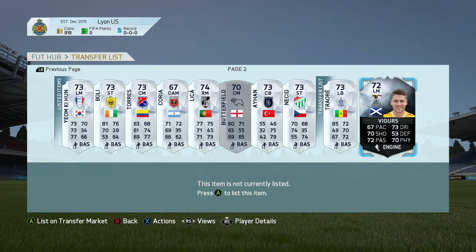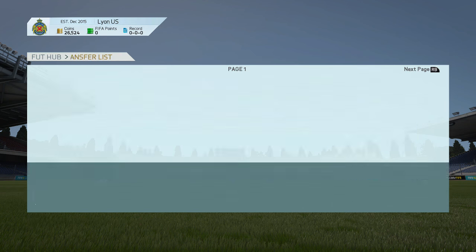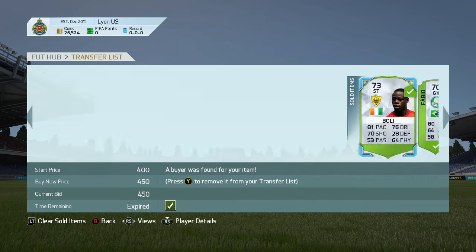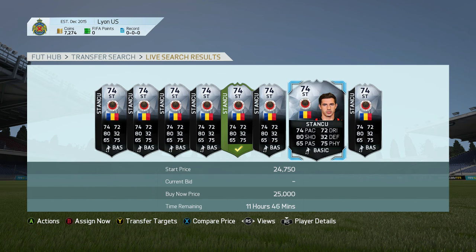That Brazilian right back sold for like 1.1k profit. Then we're going to get a Triore and this inform guy for 9.4k, and we're going to make some nice profit on him. We come back and we're on 26k — everything has sold, and that's going to be enough coins to go and buy this inform Stansu.